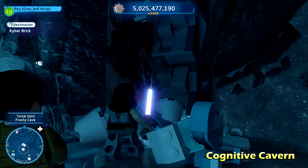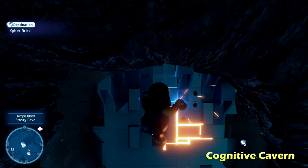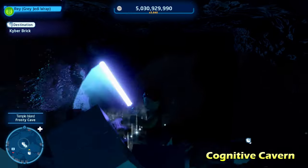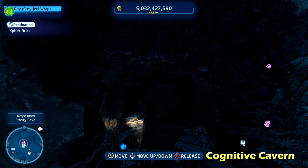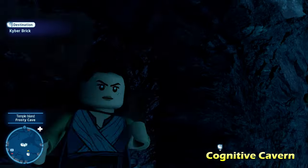We're also going to go over to the right side to cut a hole through that wall, and then go up and cut a hole through this wall as well. Essentially what we're doing is revealing the location of three different gears. Behind this wall was a gear, so we're going to use a Jedi or Sith force ability to put it along the wall.